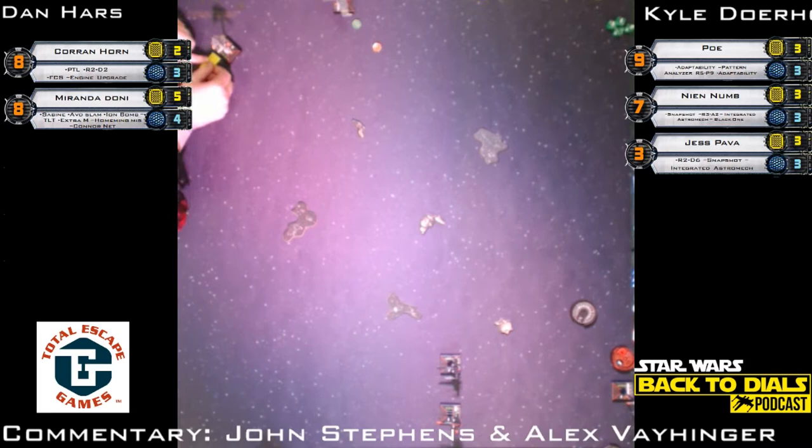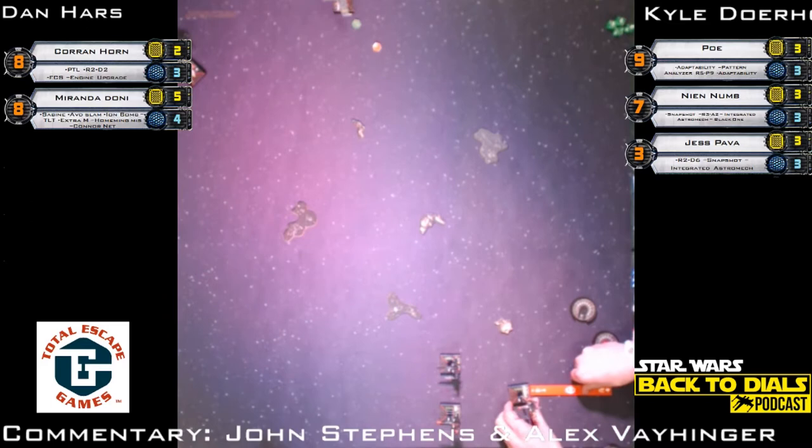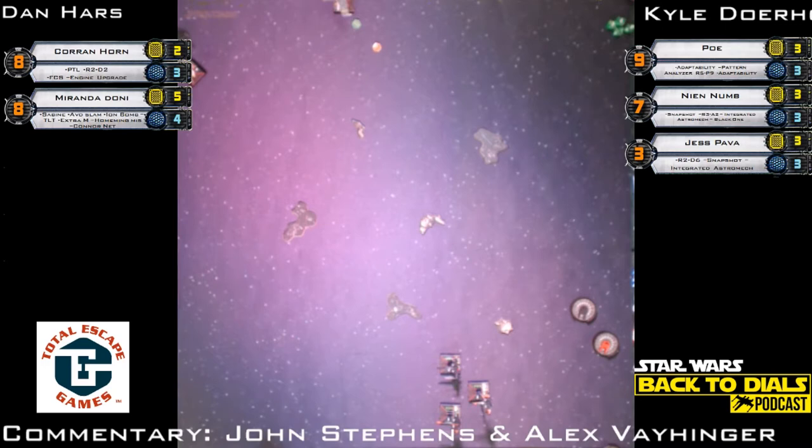If you were watching round six, Dan Harr won that game. We talked a lot about cleaning the table — both of those ships have a built-in way to regenerate shields, so if you let them fly away you're going to have problems. If you're Kyle here today, which one are you going for first? Whichever one you can nail down, which is hard because Corran does have Push the Limit and Engine Upgrade — multiple actions — but I think Corran Horn is the one you want to get first.